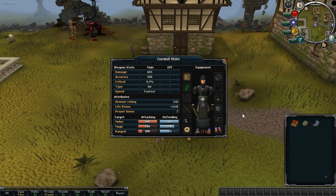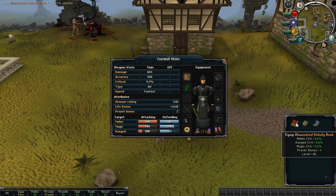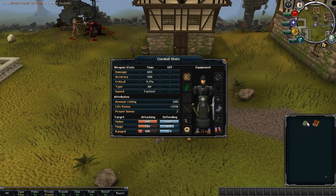Now as they are one-handed, unlike staves, you can wield something in your off-hand slot as well, such as a shield or a book, depending on whether you'd rather have more offence or defence.